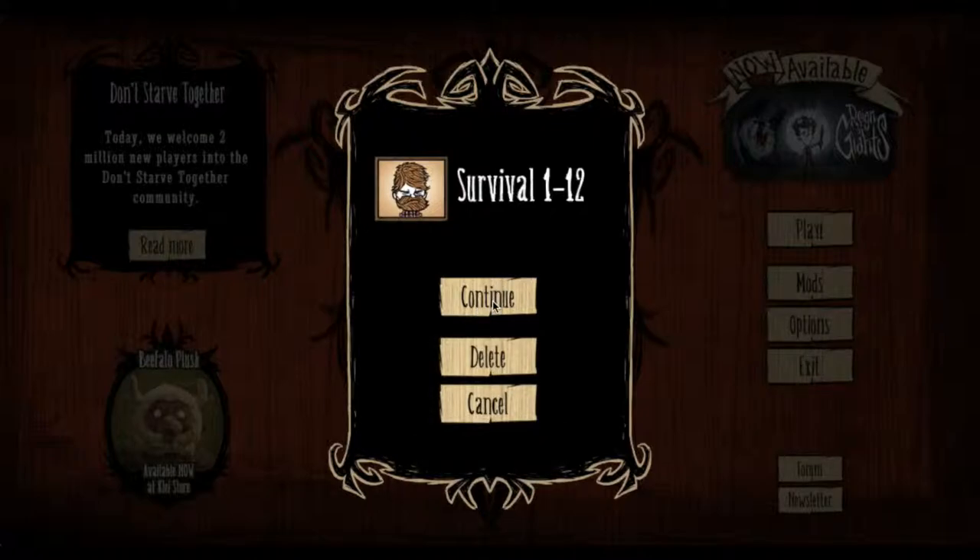Hello everybody, it's ThatVeggie here, bringing you some Don't Starve again. We're carrying on with Woody - we found out his secret last time, which is quite a big secret. He did work to cover that up. I think it can be quite useful actually being a werebeaver, because he's a pretty beast - he's a bit of a beast isn't he - but it's not ideal.